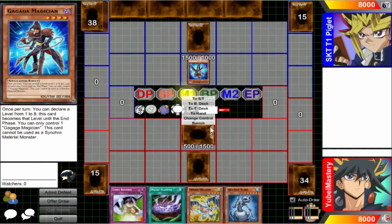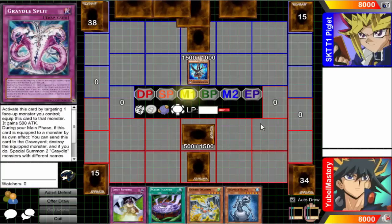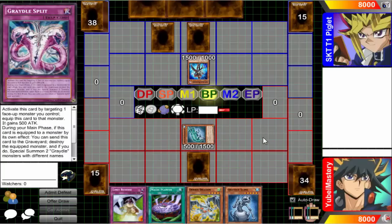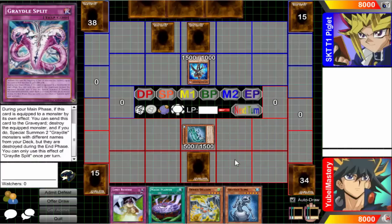I'm about to say, if that's all you're gonna do, you're not gonna be able to get over me. So that's unfortunate to say the least. This card targets one monster you control, equips it to that monster. Get Tower and Cat — there's an equip monster. If this card is equipped to a monster by its own effect, you can send this card to the graveyard to destroy the equipped monster. If you do, special summon two Gradles from your back with different names.